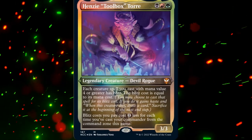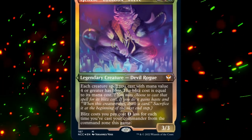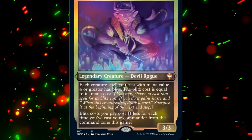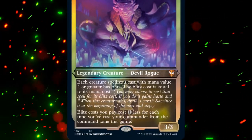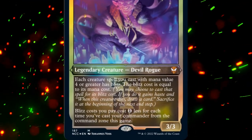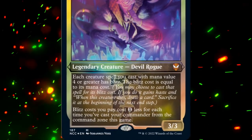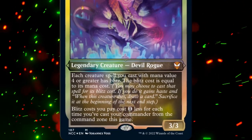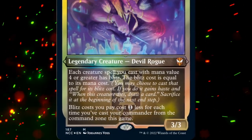Henzee Toolbox Tori is a 3 mana 3/3 legendary devil rogue. Henzee makes it so that each creature spell we cast with mana value 4 or greater has Blitz. The Blitz cost is equal to its mana cost. Blitz basically says we can cast this creature for its Blitz cost — if we do, it gains haste and, when this creature dies, draw a card. We also sacrifice it at the beginning of the next end step.